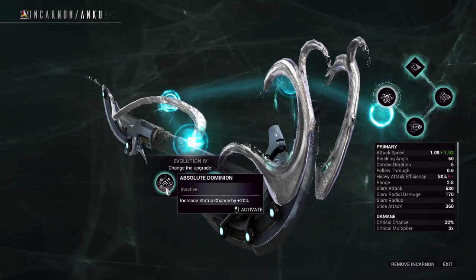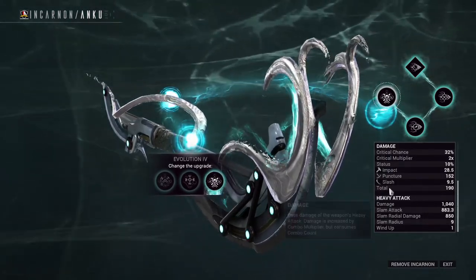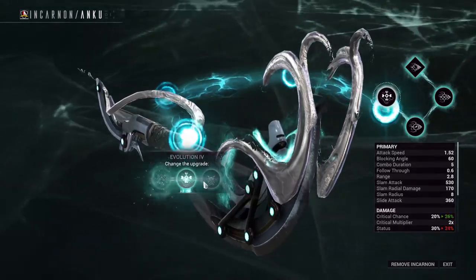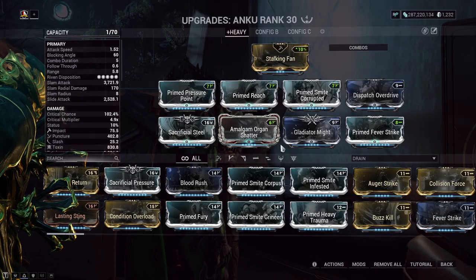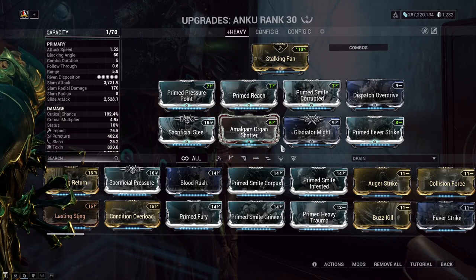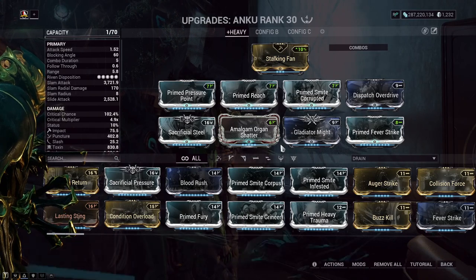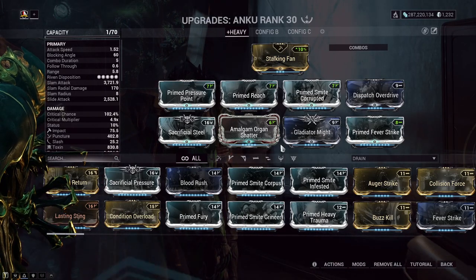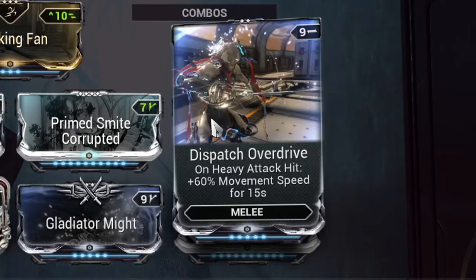Evolution 4. All of these options will increase either your critical chance, status chance, or both. This depends on how you want to modify your build. Since scythe weapons can guarantee a slash proc when heavy attacking, I decided to go for a critical chance increase. The build shown on screen is focused on heavy attacking — damage, critical mods, faction mods for double-dipping those slash procs, 165% elemental for more damage, utility in reach for extra range, amalgam for wind-up, and dispatch overdrive to grant more movement speed on heavy attack hits.